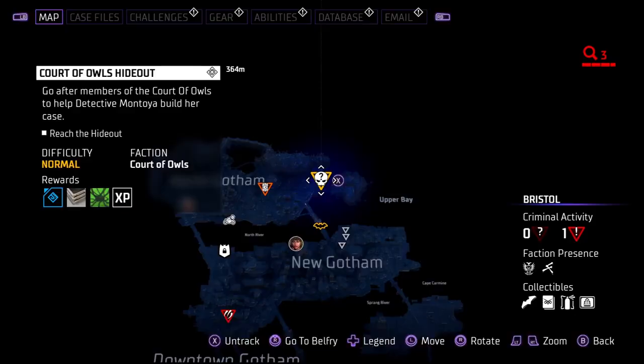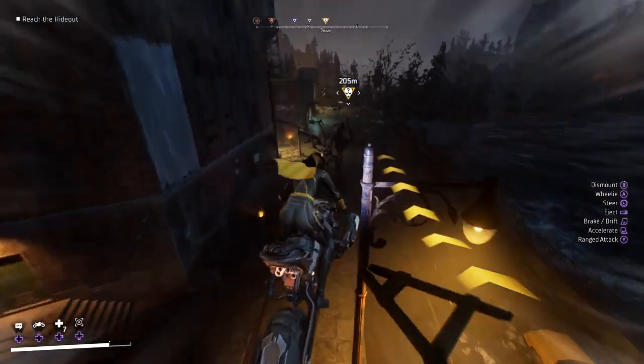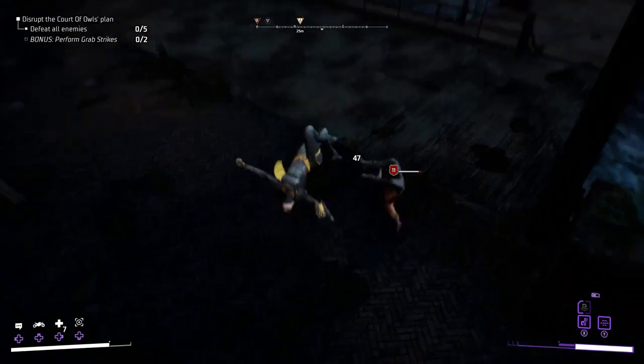After beating up five naughty policemen, you'll get a new objective, which is to head to a Court of Owls hideout found up north in Bristol. Fast travel or bat-cycle over there, and beat up all the corrupt constables.